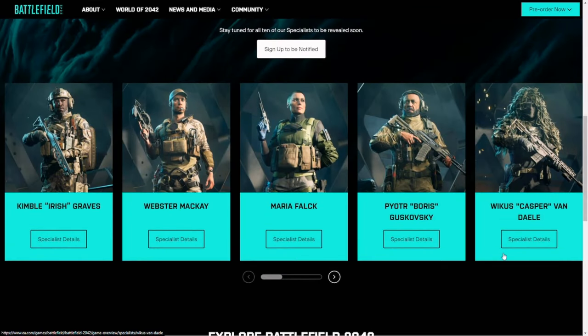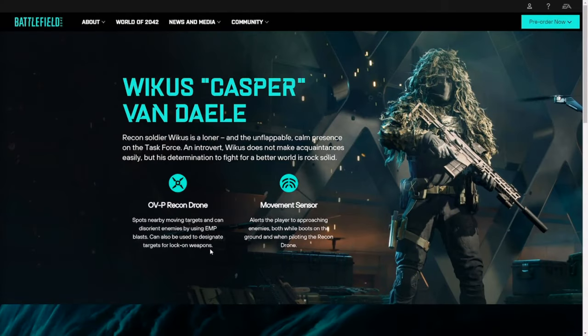We're going to go with Casper. Recon Soldier Weakus is a loner and an unflappable calm presence on the task force — an introvert who does not make acquaintances easily, but his determination to fight for a better world is rock solid. The OVP Recon Drone spots nearby moving targets and can distort enemies using EMP blasts, and can also be used to designate targets for lock-on weapons. Movement sensors — possibly the return of Pokeballs, if you guys played Sniper back in the day on Battlefield. It alerts the player to approaching enemies both while boots on the ground and while piloting the Recon Drone — maybe that's a feature of the Recon Drone instead.